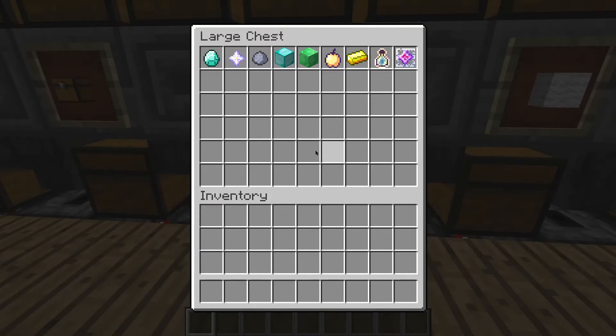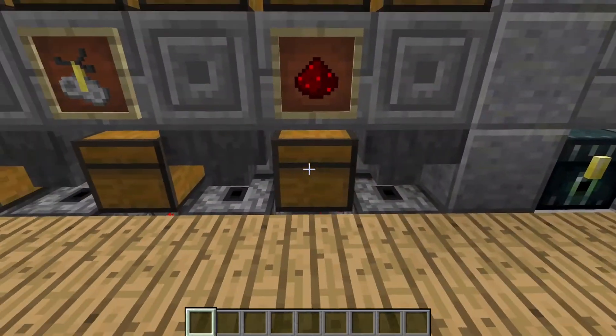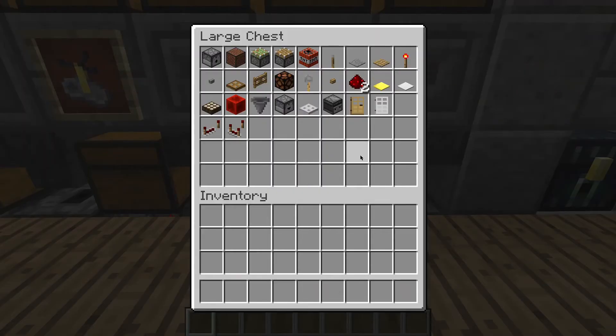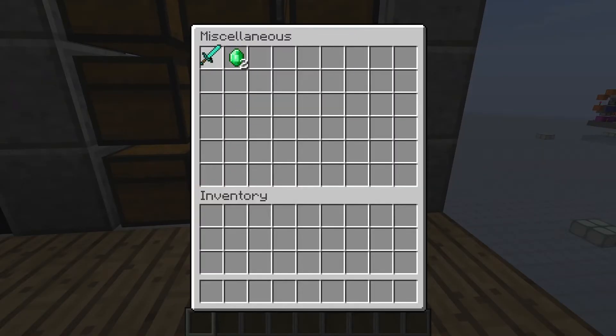The diamonds should end up in this chest since there are already diamonds in here — at least one. And the redstone will make its way over to the redstone chest. And the sword will land in the overflow chest since the sword is not sortable within this sorting system. So you can see here are the diamonds, and walking over to the redstone chest there is also the redstone. And in the overflow chest we got the emeralds and the diamond sword.